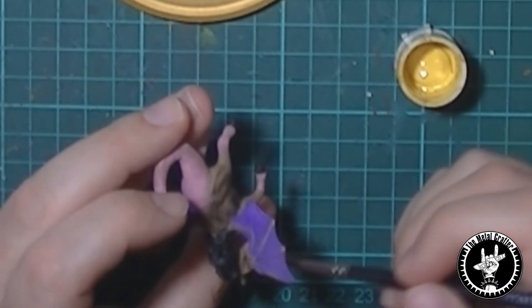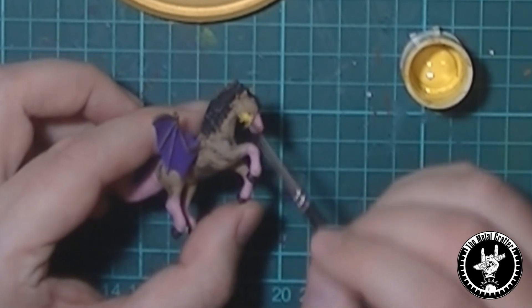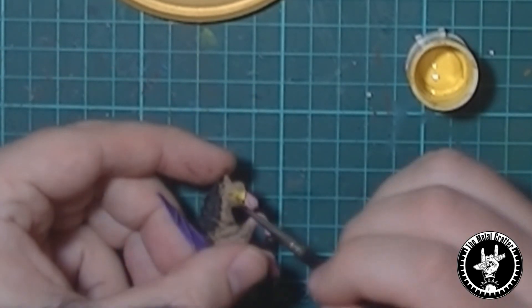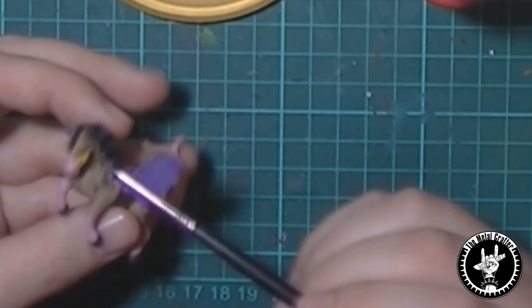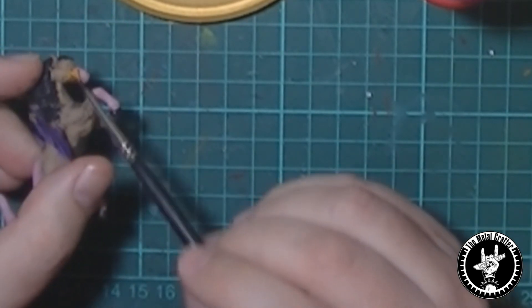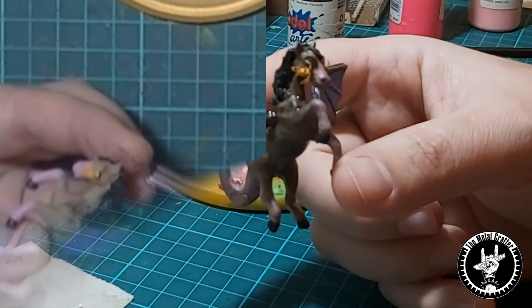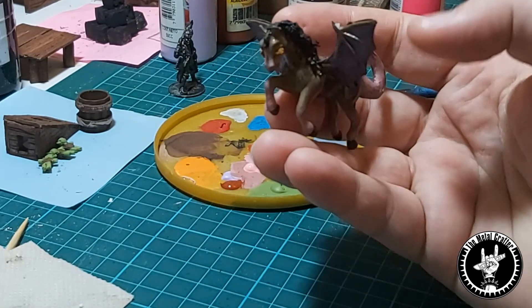Then I move to the fire and give it a yellow base, then add some orange and red to the flames. While at it, I also paint the eyes yellow. To finish our mini I give it a black wash and we can see the results.